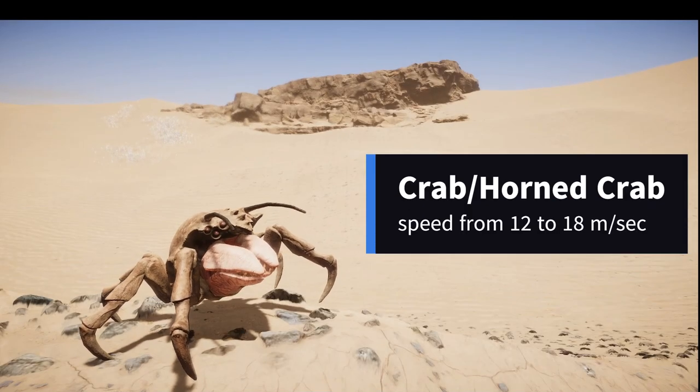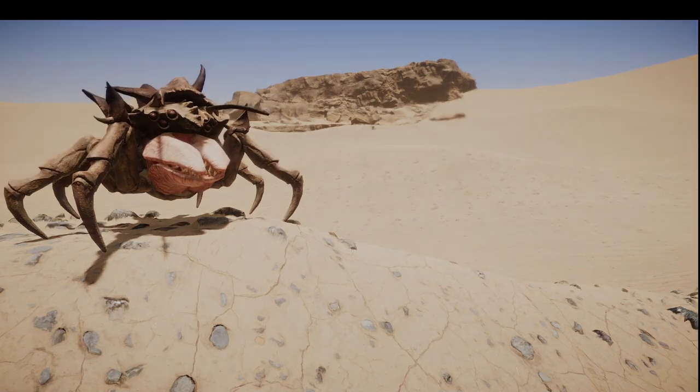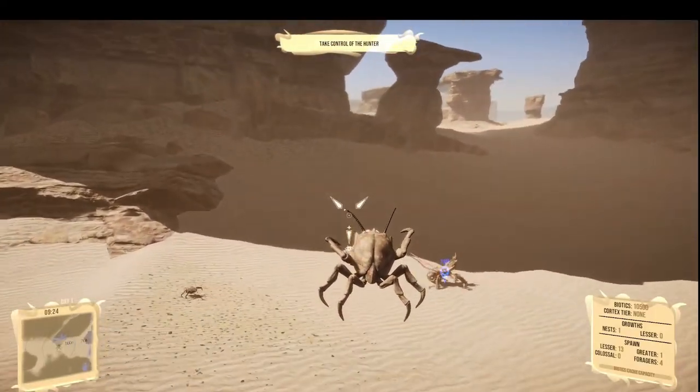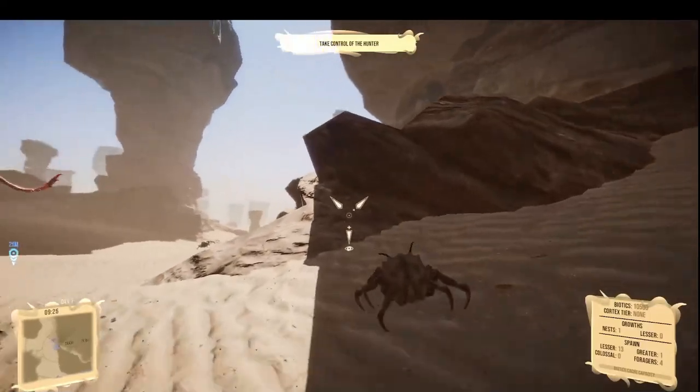Everybody's favorite — crab and horn crab — speed went up from 12 to 18 meters per second and their maneuverability was also increased. In my opinion, crabs definitely needed some love, and as we can see they can now jump higher and farther, and they're super quick on their feet now.